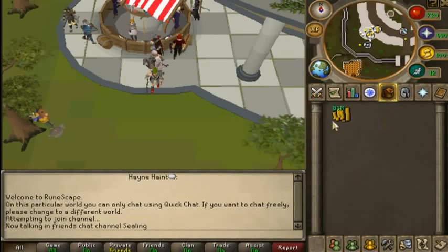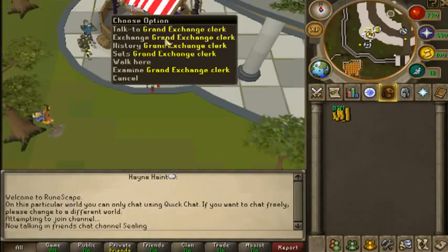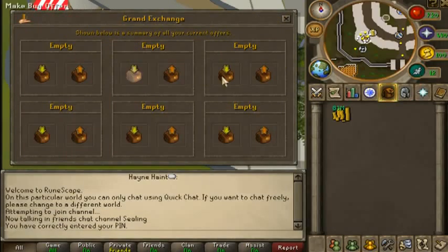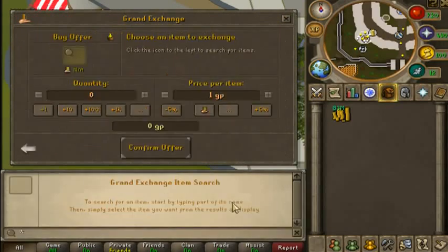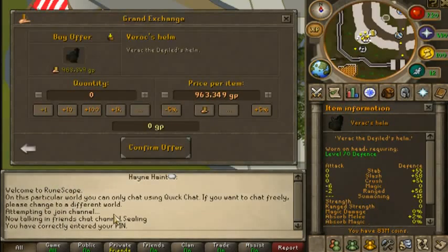Hey guys, I'm gonna be showing you how to flip merch and probably make a pretty decent profit off this. I hope you enjoy. Basically I'll show you what you need to do - it's pretty simple once you learn how to really do it. Let's try the very same item I was flipping earlier, where I was making a profit of 4.8 mil per - I think 80 of them.